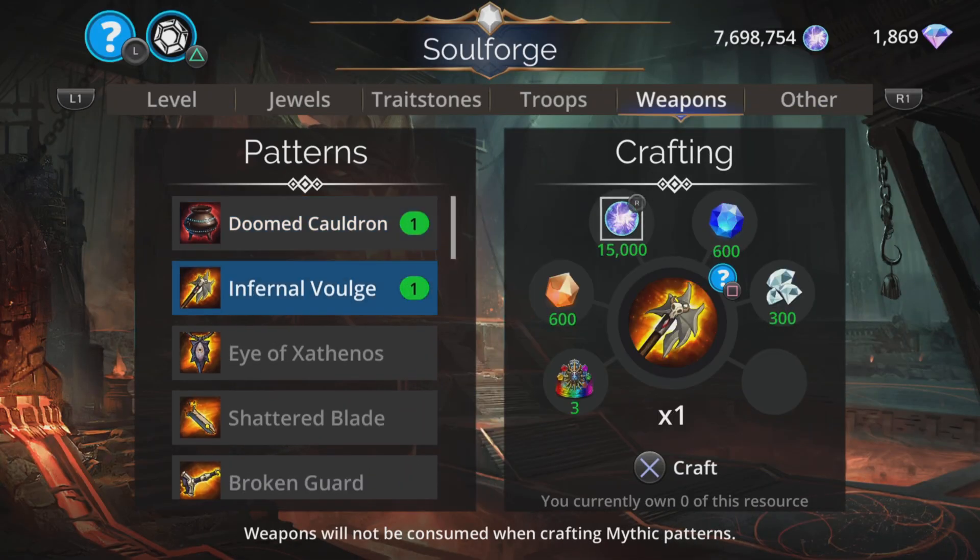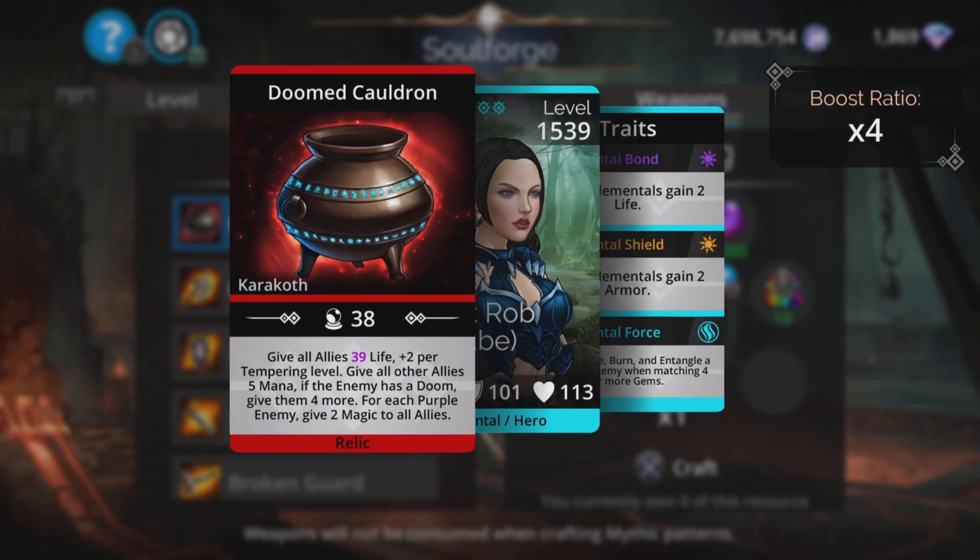Let's take a look at the old weapons first, starting with the Doomed Cauldron. It gives all allies magic plus one and life plus two per tempering level, then gives all other allies five mana. If the enemy has a doom, give them four more. For each purple enemy, give two magic to all allies. So it's quite situational to make sure you get the most out of all that — there's a lot going on.